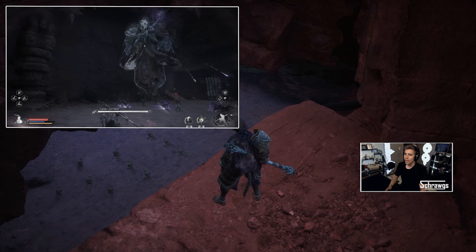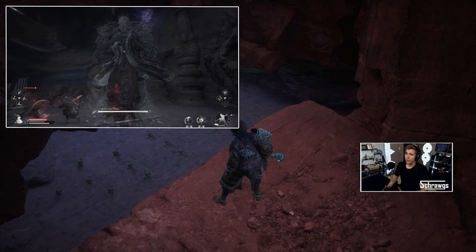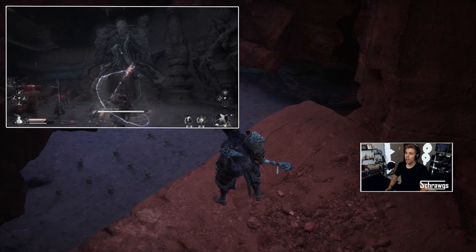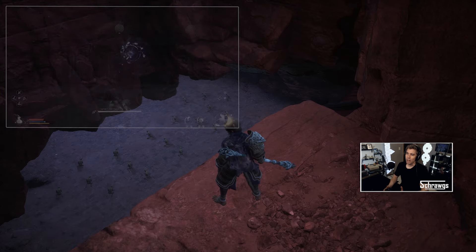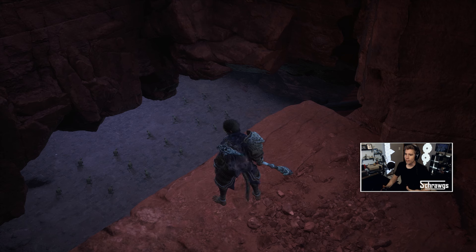One quick tip: you can see those minions down at the bottom of the floor. The first time you do this fight he'll activate those, but if you clear them all out and then reset the fight, they don't respawn. So you can go through one fight, clear out those enemies, then reset the fight and you don't have to deal with them again.